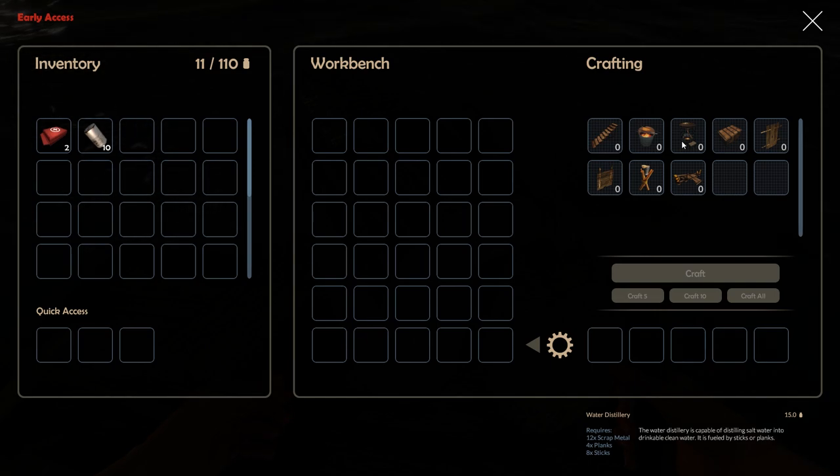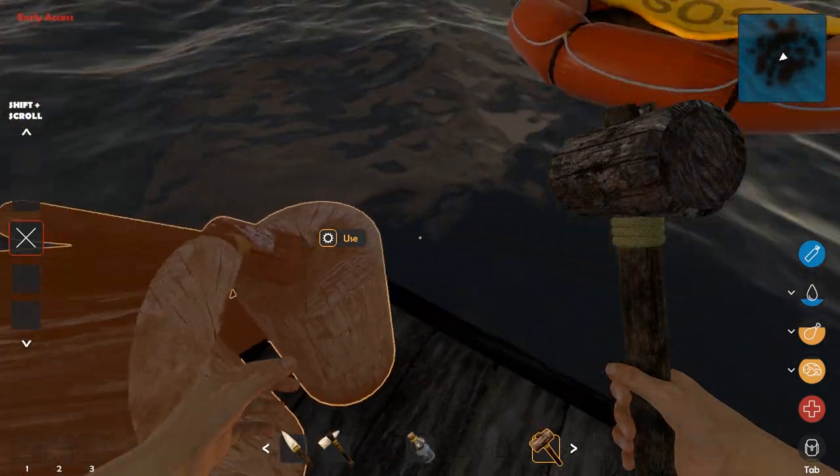We've got a water distillery — that's what I want. We can also make a chest, wooden doors, windows, standing torches, and a dock. The dock is going to allow us to make the raft. We'll get into that in a future video.